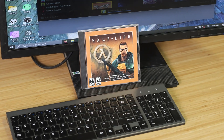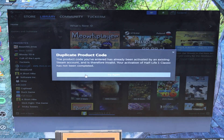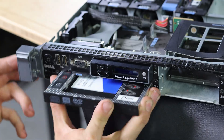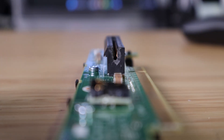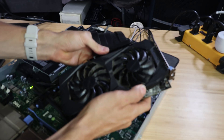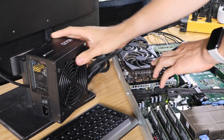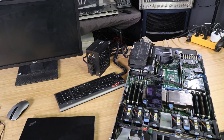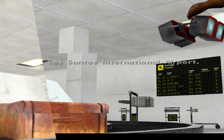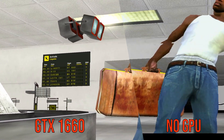I wanted to test Half-Life because it has an option for software rendering, but I can't put the disc in the server because I took out the DVD drive to put the boot SSD there. I think it's time to put a graphics card into the server. I started by cutting the end of the PCIe 8X slot so I could plug in a 16X riser cable, then plugged the graphics card into the riser and a power supply into the graphics card. A few minutes later, Windows loaded, I got the drivers installed, and it actually works. I now have a very old server with the NVIDIA GTX 1660.